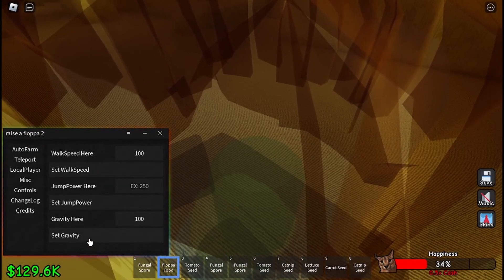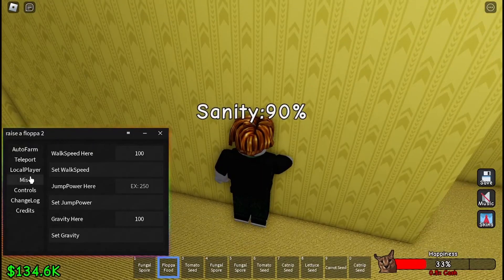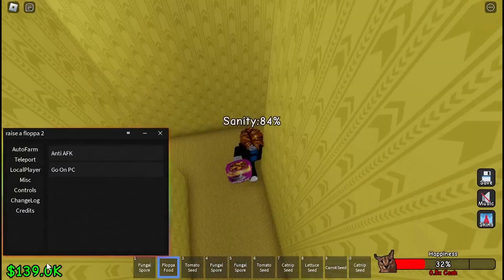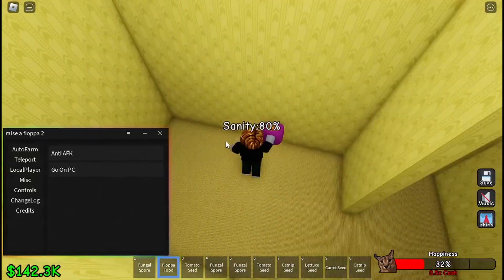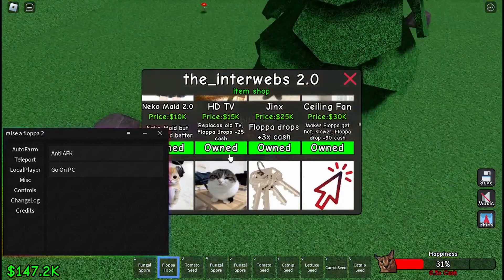There's also gravity — if I change it to 100 and set gravity, now I have really low gravity. Next there is anti-AFK, so you can just grind this game overnight or something. You can just leave it on and it will not kick you out, so you'll be making a lot of money.